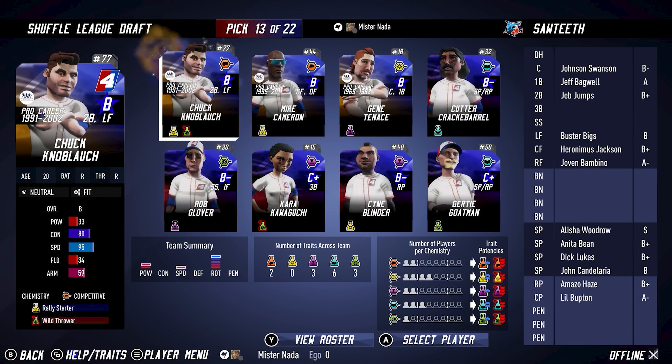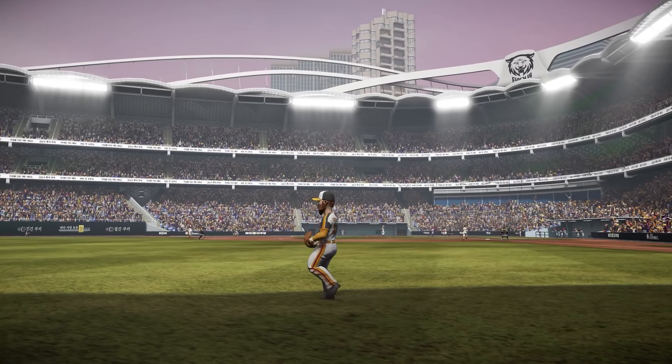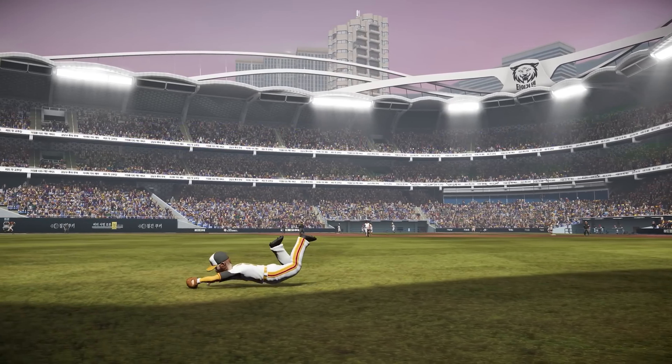Moving on — more legends revealed. If we pause the screen, we can read some of the MLB legends in the free agency pool, such as Nolan Ryan, Tommy John, Tom Seaver, Keith Folk, Jose Cruz, and more. They also talked about pennant race and how they keep legends in the game while maintaining the competitive value of online pennant race.